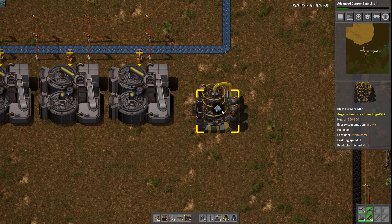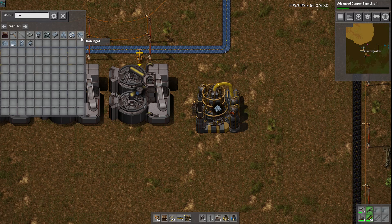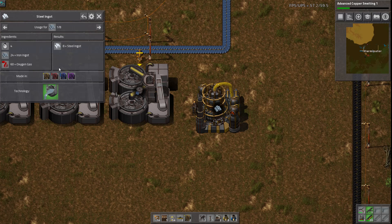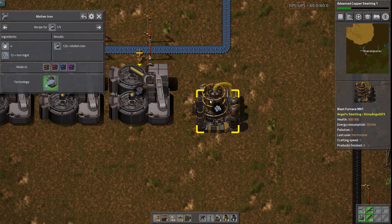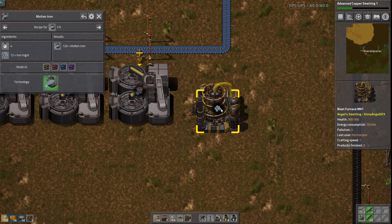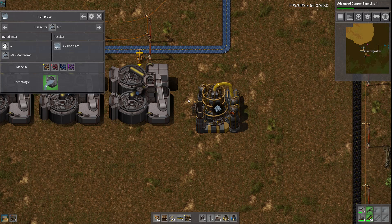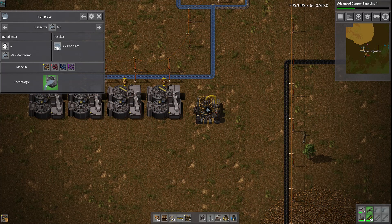I think I was warned about that. So we take these and then we need to do something with them. Let's use our handy search and do the thing here. We take this — we turn it into molten iron in an induction furnace, which hopefully we've unlocked — and we have indeed. So let's grab one of those. This becomes a 1 to 1. With the 24 we get from here, this can give us 240 molten iron. And then we take the molten iron and turn it into iron plate. So from 240, we get 24 iron plates — this all becomes a 1 to 1.